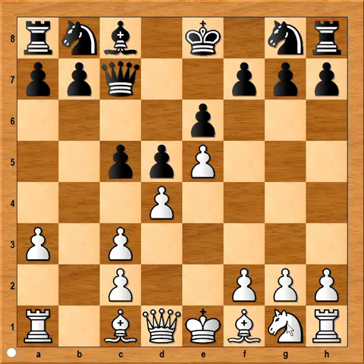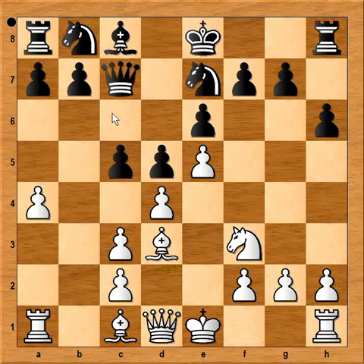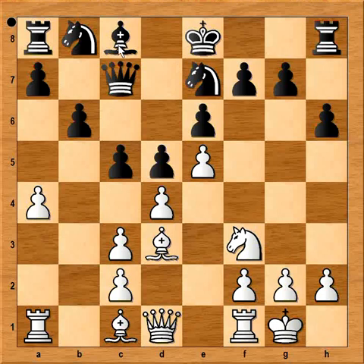So in the game white played knight to f3. Knight to e7. a4. h6 was played — perhaps better is b6, but h6 was played. Bishop to d3. b6. White castled kingside. And now bishop to a6. Black wants to exchange his bishop for the very important white bishop on d3, which is aiming at his kingside.